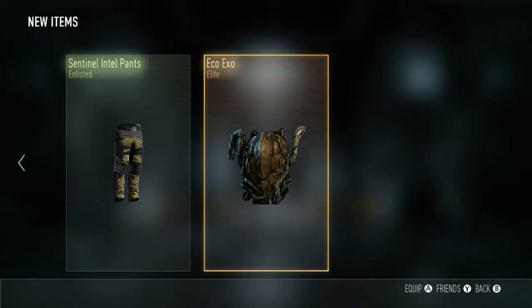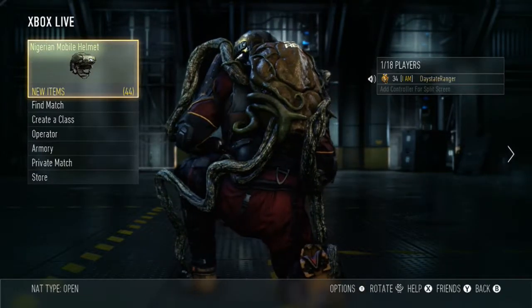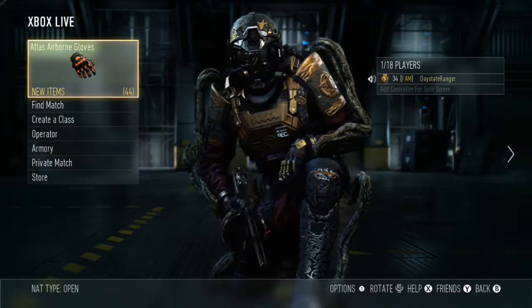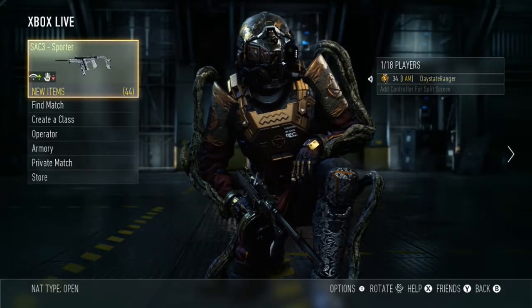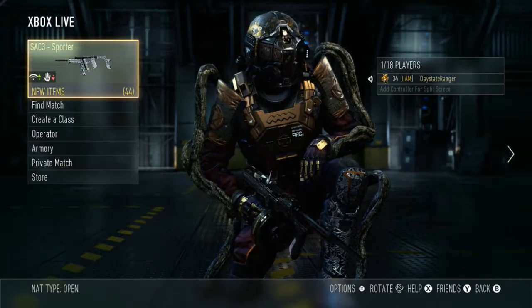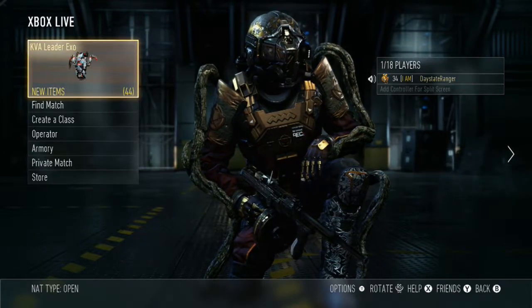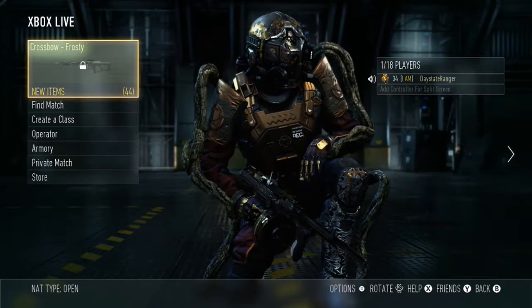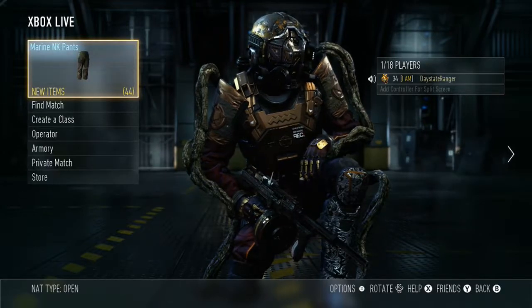The eco exosuit — I'm so glad I got that one. I wanted that. All I need now is the helmet to complete it. That's brilliant — let's have another look, that is pretty good. I want the helmet now to go with it and I'm sorted. Well, that is it for the advanced supply drop openings — I hope you've enjoyed the video, please like and subscribe, and I'll see you again in my next video.